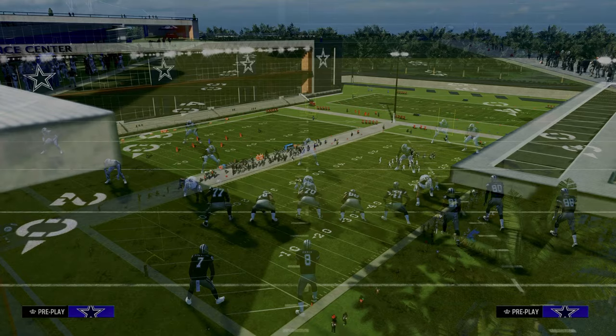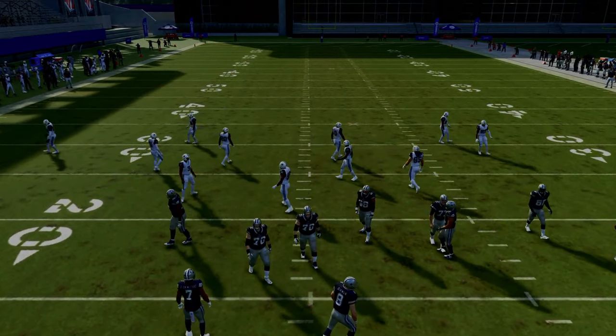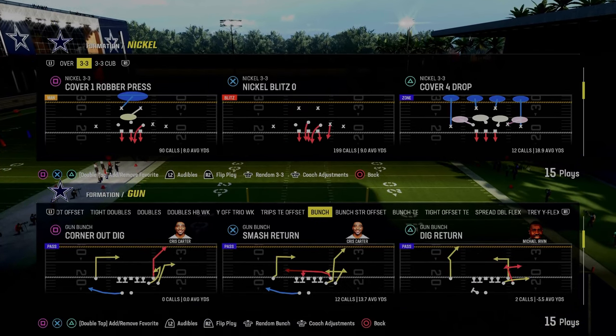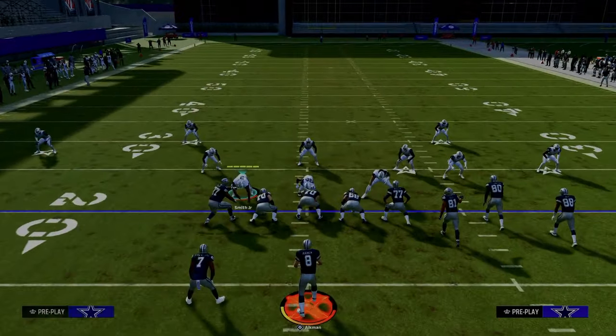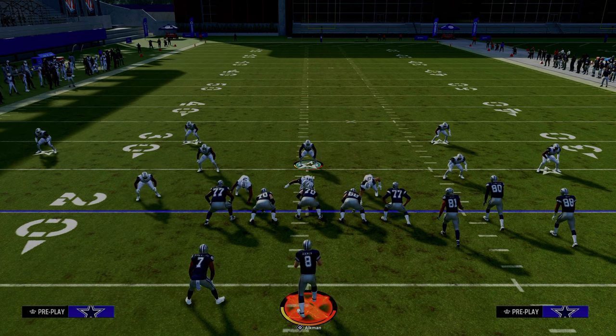Higher agility players with better change of direction are going to make this blitz significantly more effective. The way we're going to set the splits up is we are actually going to flip our formation, which is the whole purpose of turning auto flip off. So we're going to flip this play, then we're going to pinch our defensive line, shift our linebackers to the left, and then blitz all of our linebackers.